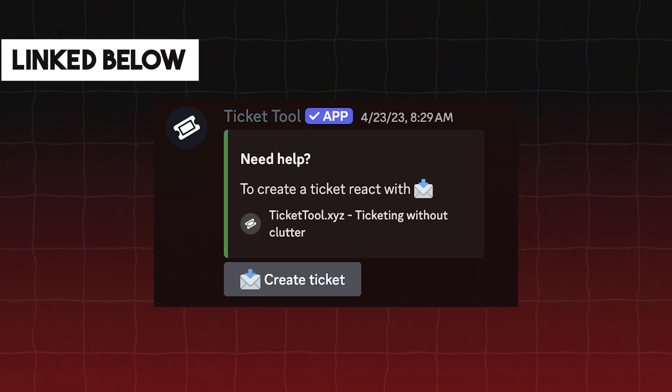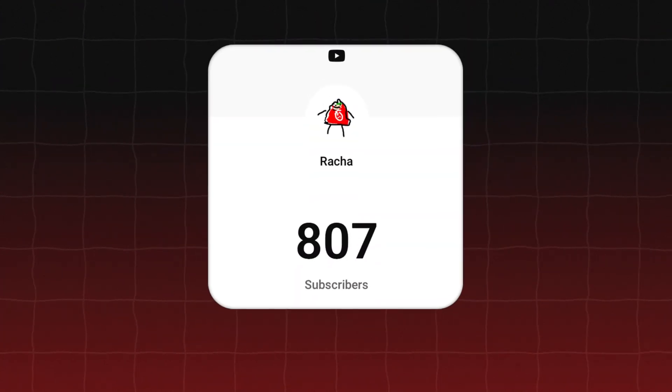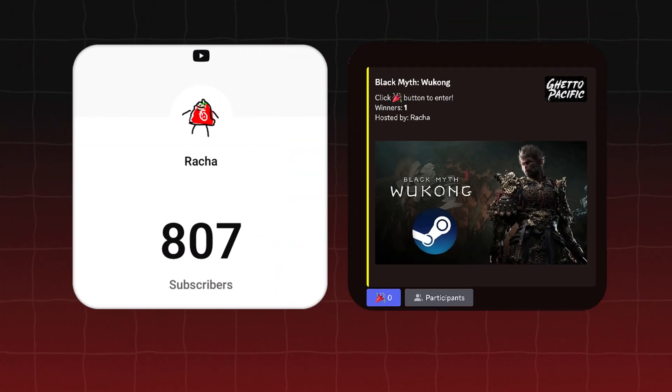But if you don't have Photoshop, just hit me up on Discord and I'll be sure to help you out. And no, I don't have Black Myth Wukong. But lowkey, if we hit 1000 subs, I might just host a giveaway — so please subscribe. Not for real though.